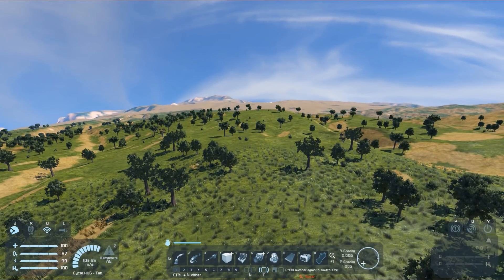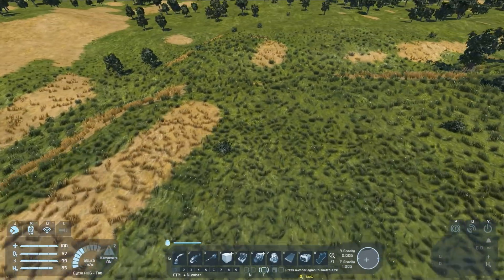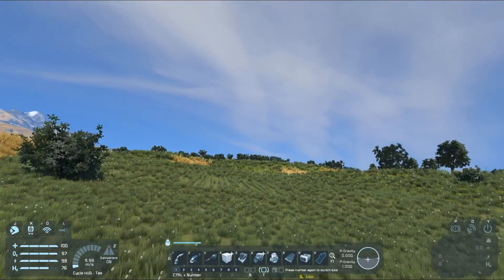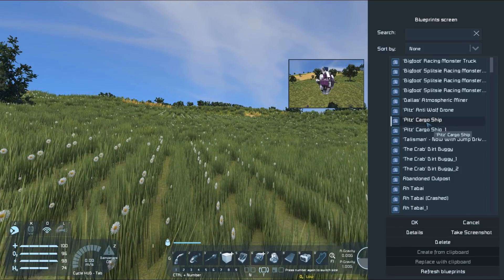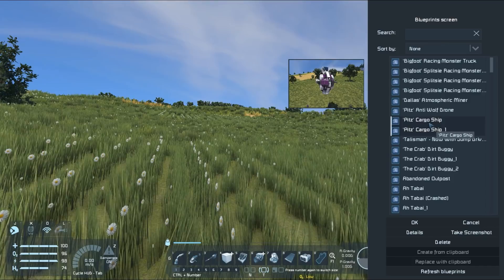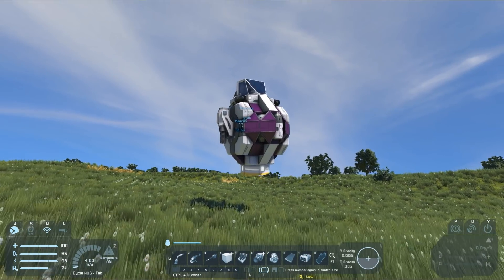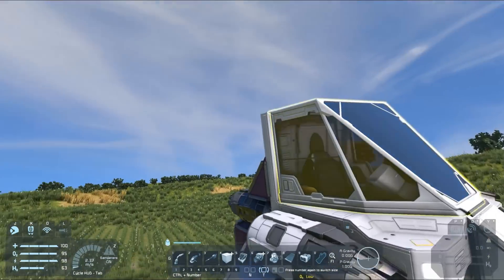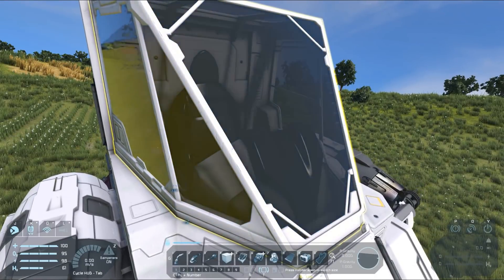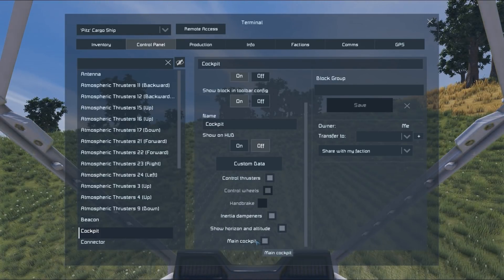Then we can press Ctrl+Space to teleport ourselves here and now we're ready to build our cargo ship. I'm not going to go through the whole build process — instead I'm going to spawn in something I prepared earlier. If we go to our Blueprints menu with F10 we can select our Pit's Cargo Ship and use this one. Press Ctrl+V to paste this in — this is why we need creative mode tools. Then we can look at what this ship has that allows it to function as a planetary cargo ship. First off it needs to have a cockpit. This cockpit needs to be set to the Main Cockpit so that the spawn algorithm knows which way the ship should be facing when it gets spawned in.